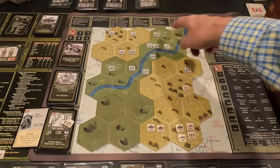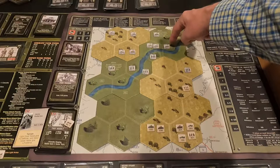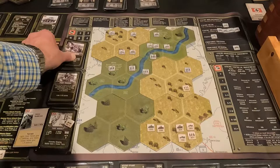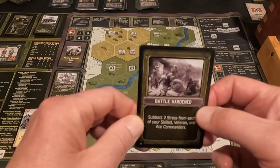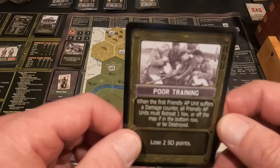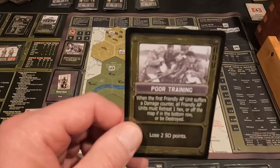The map tiles I drew have light terrain in a couple spots and then a river. The way the river works is when you move to it, it takes one movement turn to cross. The special condition card is 'battle hardened,' which isn't really going to do anything for me. The event card I pulled is 'poor training' — when the first friendly AP unit suffers a damage counter, all friendly AP units must retreat one hex, or off the map if in the bottom row, or be destroyed.